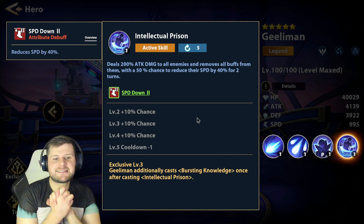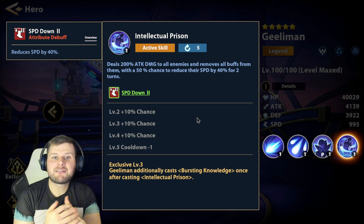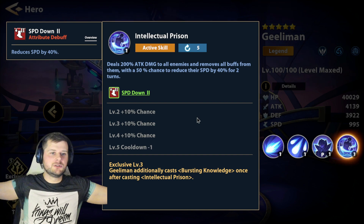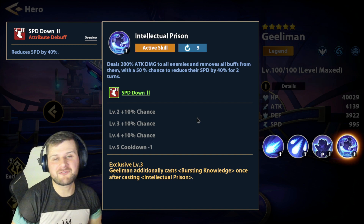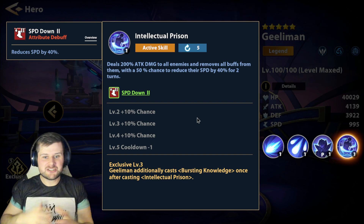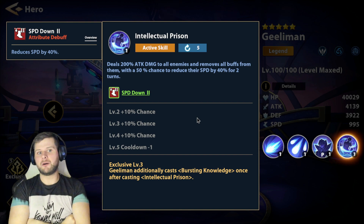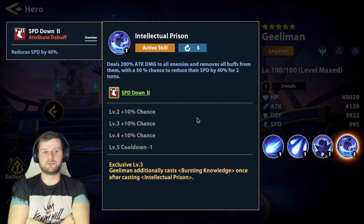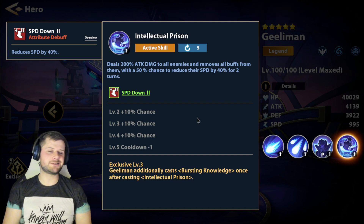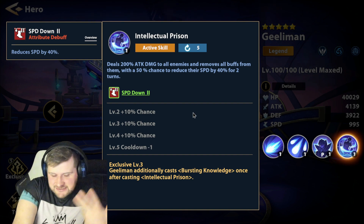The final skill is Intellectual Prison — this gets really juicy. It deals 200% attack damage to all enemies and removes all buffs from them. All buffs gone. With a 50% chance to reduce their speed by 40% for two turns, meaning she's kind of replacing Elena here. She's blue mark as well, so she's going to be huge in mark tower. Removing all buffs and reducing speed by 40% — we've seen what Elena does in force mark. This chick is going to be insane.